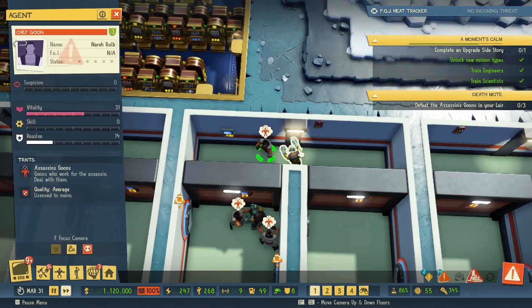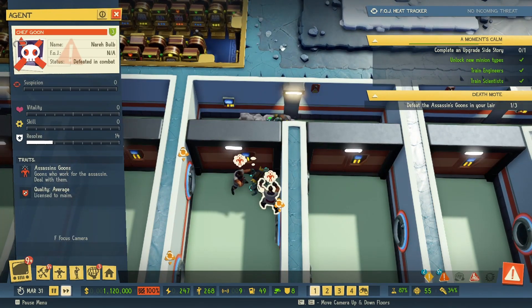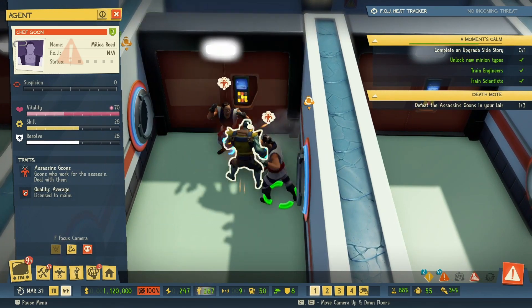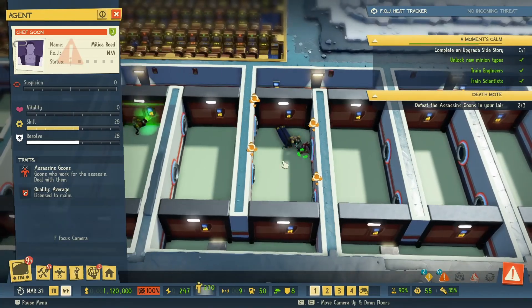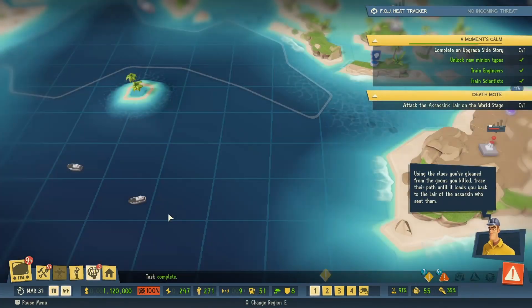Separate and then attack. I don't even need to do anything — this is beautiful! Task complete: 'Attack assassin lair on the world stage.'